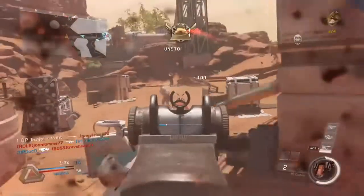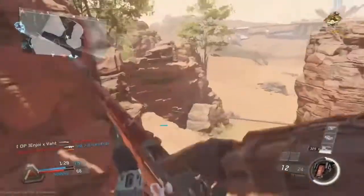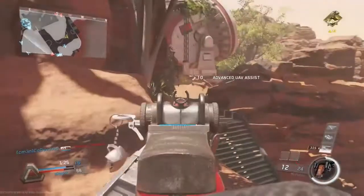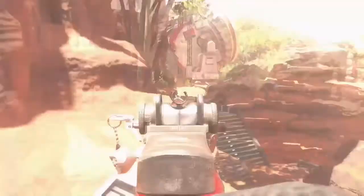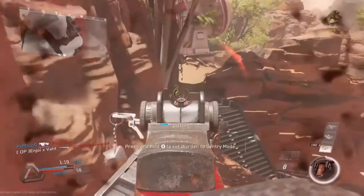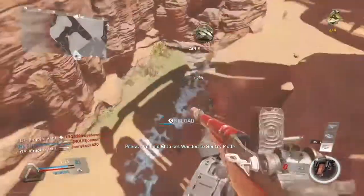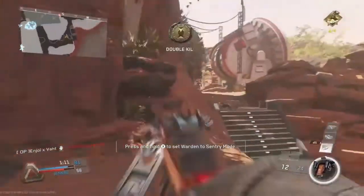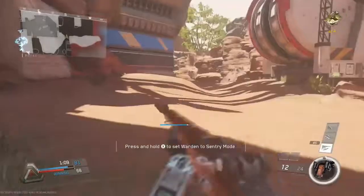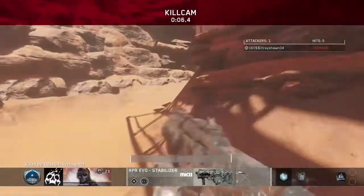We ended up going in here a little bit too hot, had to back off — just two or three more of them over there. Right now I'm just trying to guard my teammates, let them push, and not get flanked by enemies coming in from over here. Always good to keep your eye on the map to make sure nobody flanks your teammates. The less your teammates are dying, the more kills they get, and the more you're winning.